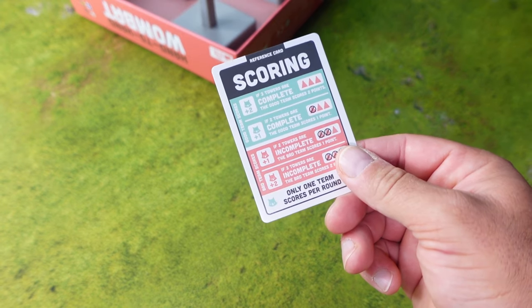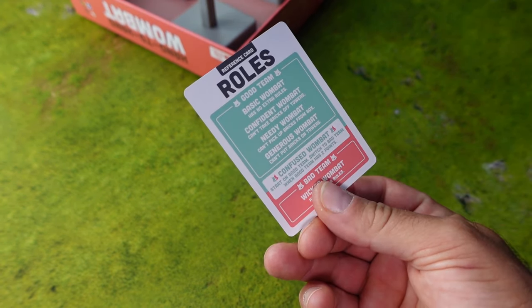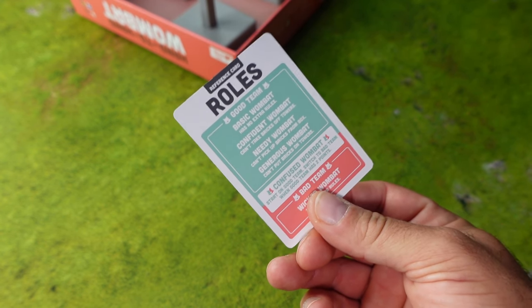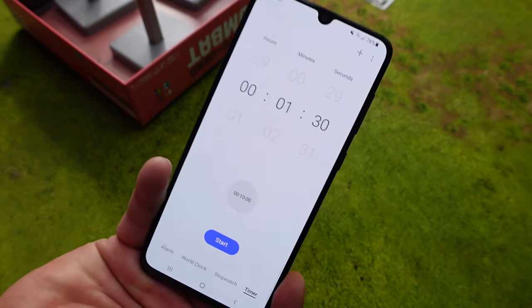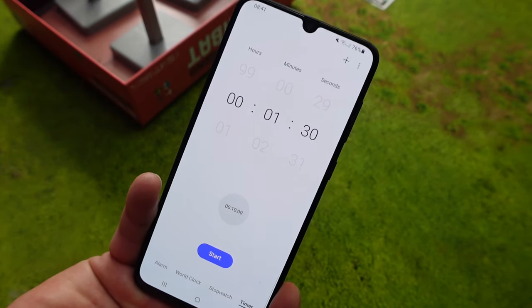Next, each player gets a reference card. You have scoring on one side and the different roles on the other side. These roles are used in the advanced game, and the reference card should be placed in front of you. Next, we take a timer and we preset it for 90 seconds, meaning a minute and a half.